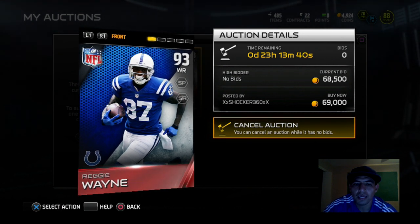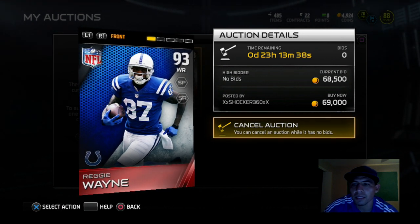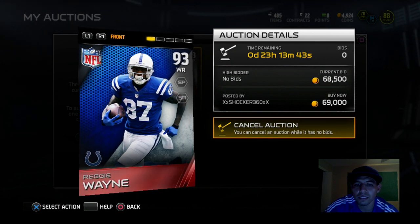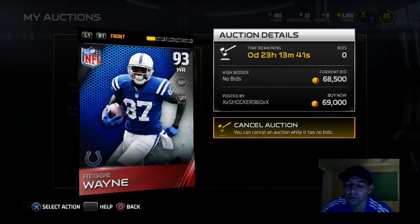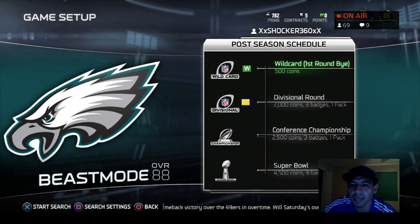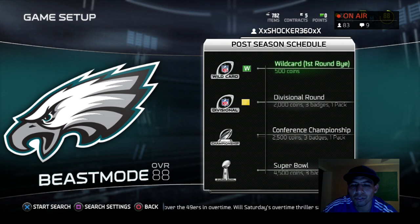I got a RegiWen 93 overall and I got it at the auction right here for 69,000 coins. If anybody wants it, it's up there right now so you can go ahead and go get it today — it's still up here.